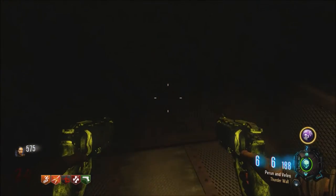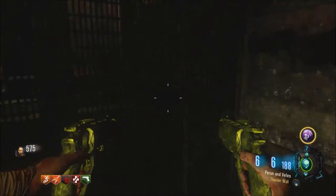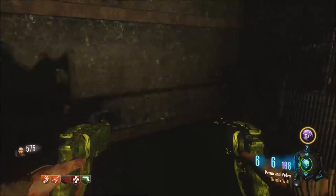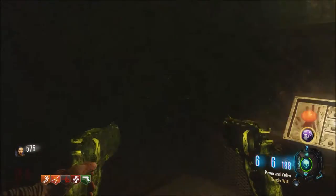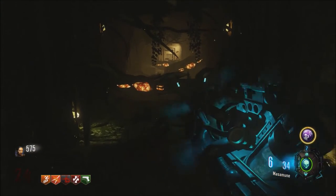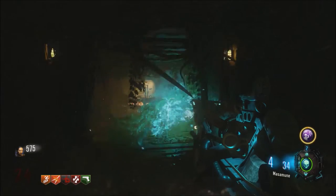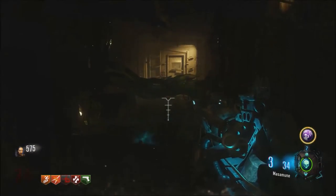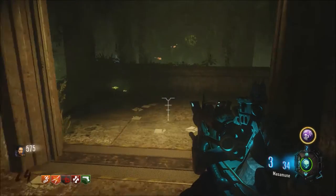Before you go down, make sure you pack-a-punch, grab some good weapons, grab your skull, and grab a gas mask. You will need all of those things as well as the Masamune. You literally cannot defeat the boss without the Masamune or the gas mask, because you will die if you enter the boss room without a gas mask. Upon your arrival down here, pull out your Masamune and shoot each one of these glowing tentacle things. Those glowing spots are exactly the same spots that the boss has, so make note of what those look like because those are what you are going to shoot in order to damage the boss.